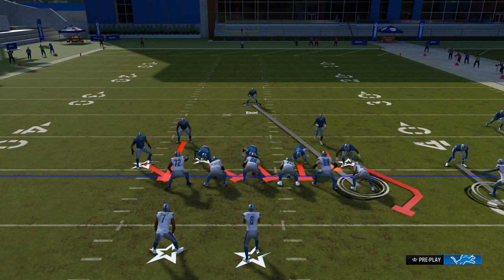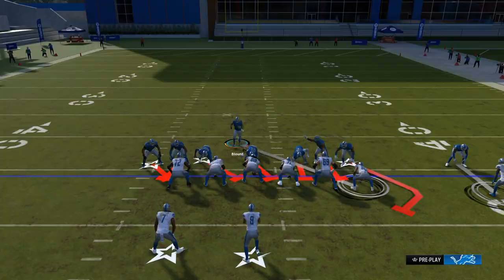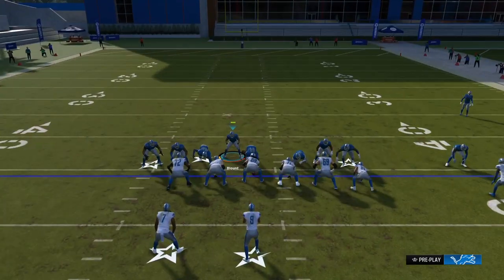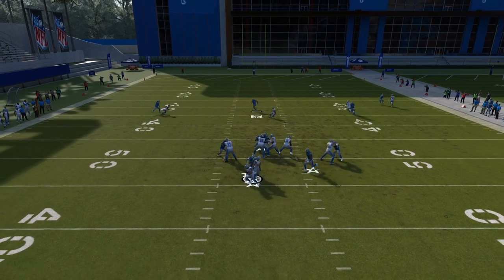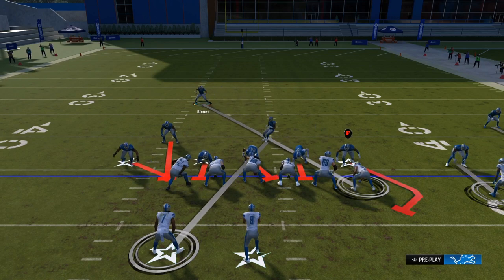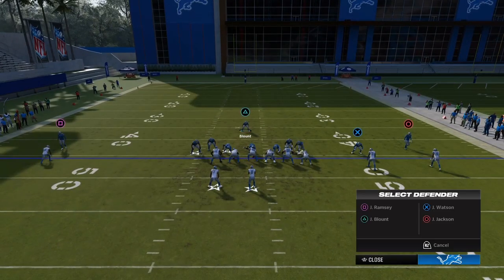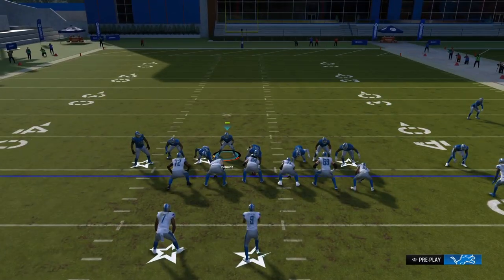Linebacker blitz zero — a fast glitch blitz that works even versus a blocking running back. This is a situational blitz from the Ravens defensive playbook. Easy setup. If they are running gun trips tight in, gun doubles, gun bunch, or small heavy runner formations, that's when you want to use this. Don't use it if they're spreading the field wide open.